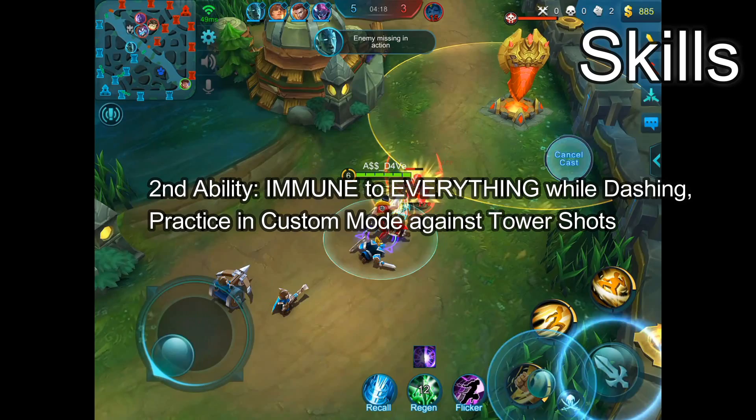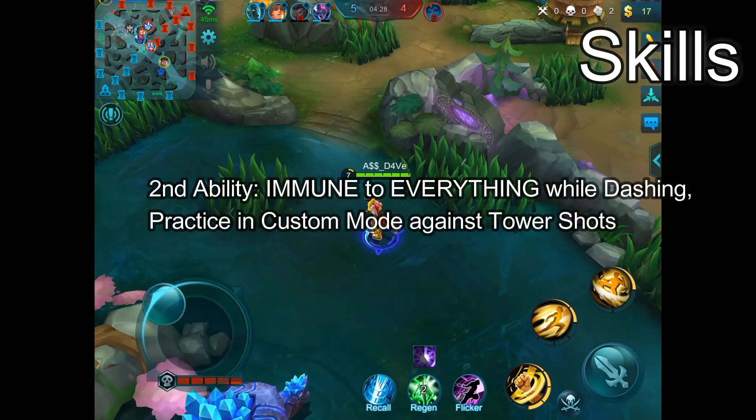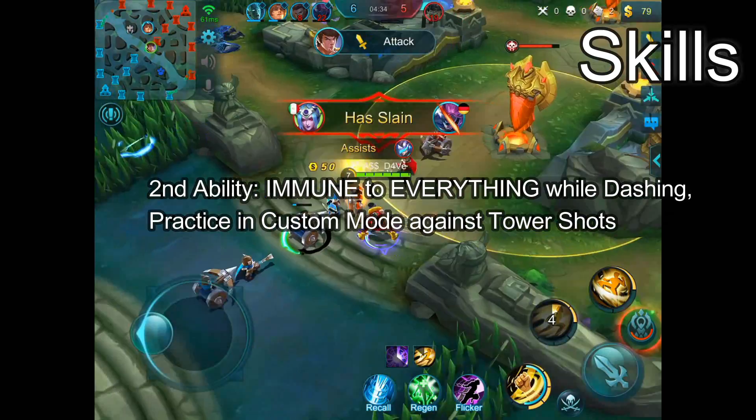This ability's cooldown is REFRESHED after you successfully finish using the 3rd part of your first ability. Meaning if you use this second ability to gap close and use the first ability, the moment you finish knocking people up, your second ability is off cooldown again. We'll get into the combo on how to utilize this better in a little bit.